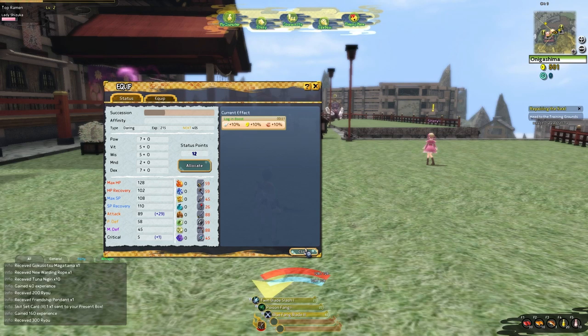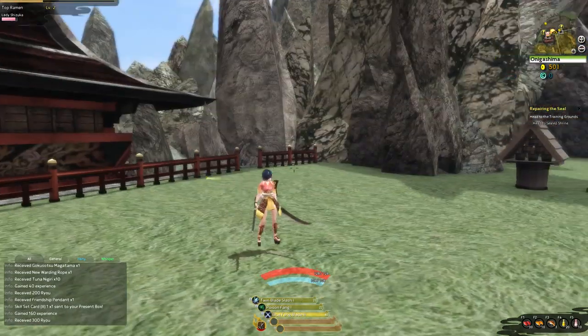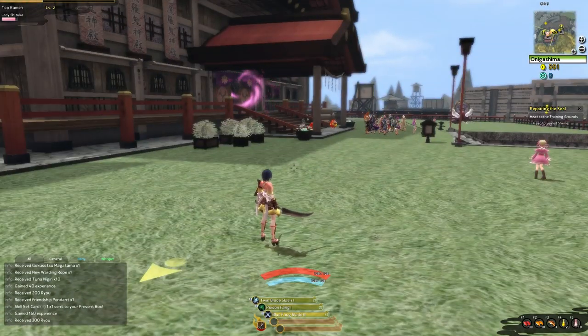When you level up, there's also a skill system to be aware of. Skills show a rank number — for example, Twin Blade Slash rank 1, Poison Fang rank 1, Blue Fang Blade rank 3. If the rank is 1, the stat requirement is 10; if it's rank 3, the stat requirement is 30. Since Twin Blades is a Dexterity weapon, I need 10 Dexterity for full effect of Twin Blade Slash rank 1, and 30 Dexterity for full effect of Blue Fang Blade rank 3.